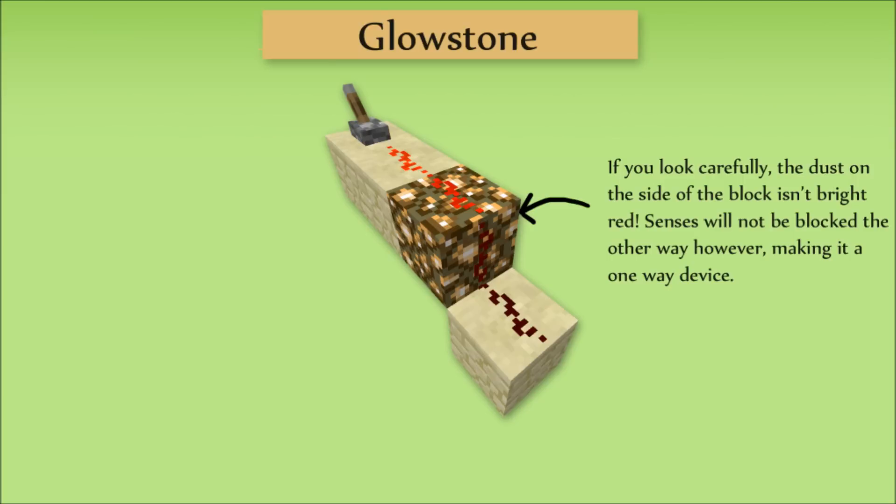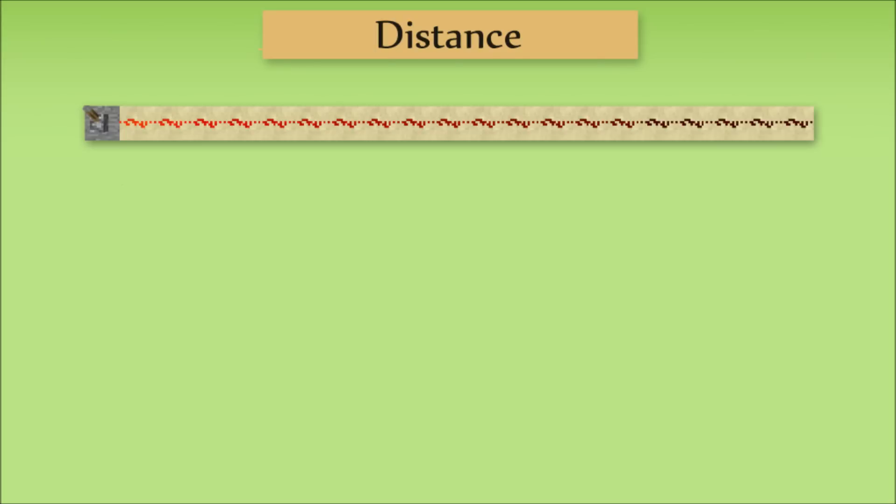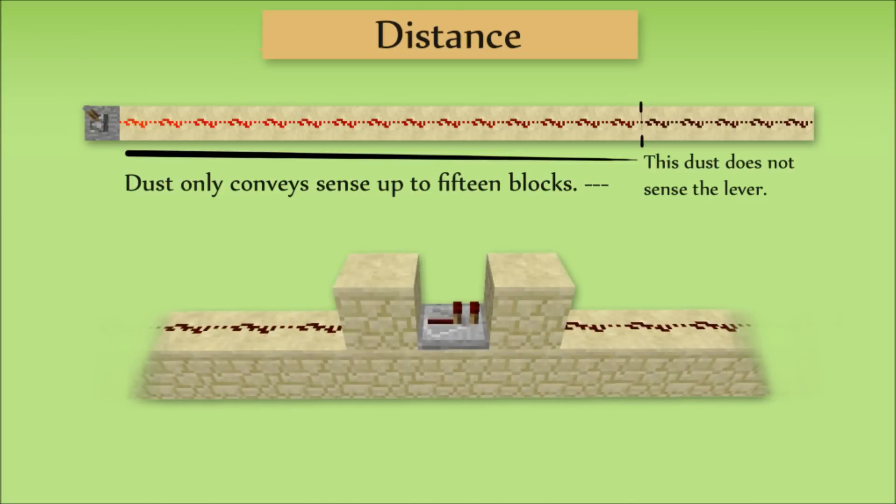These odd properties are only shown in glowstone, due to it being the only transparent block that can have redstone placed on it. Up till this point, I've mostly ignored how redstone dust cannot send any sensors beyond 15 blocks on its own. This is because the strength of the sense gets weaker over a distance, and needs to be chained with a repeater every 15 blocks to re-strengthen it. This limit can be raised slightly, however, by using solid blocks — if you place a block, repeater, and then block in this style, you can lengthen the dust another 3 meters.